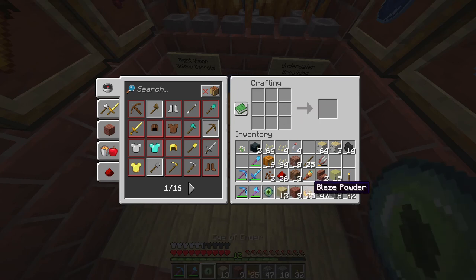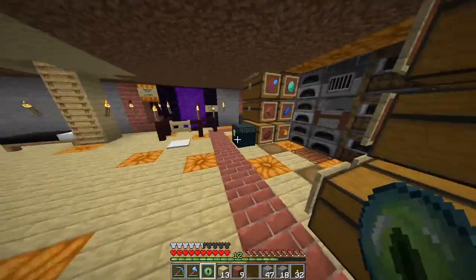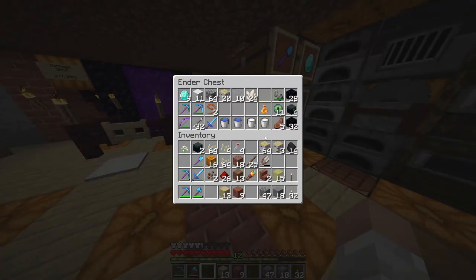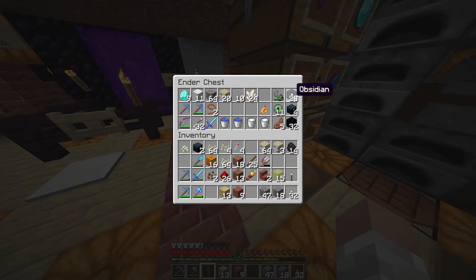With eyes of ender you can create ender chests. Ender chests are great — if you open one up you have these supplies in here.